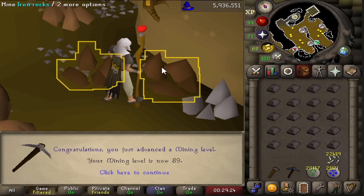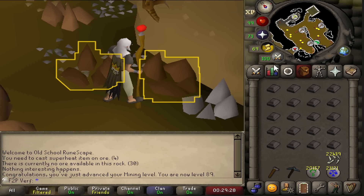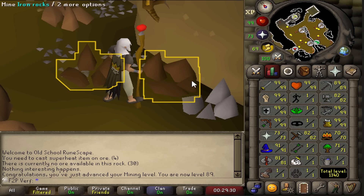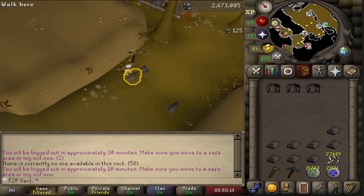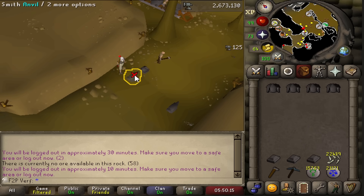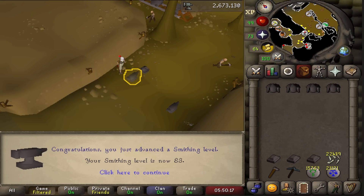Level 89 mining — one level to go for the big 90. We're getting a lot of levels doing this, which is really nice to see. It's been a while since I've got this many levels. Another smithing level coming in: 83. Two levels to go.